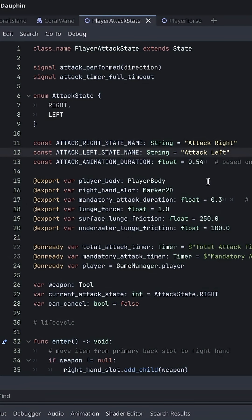Looking ahead to tonight or tomorrow morning, my next task is going to be cleaning up this player attack state. Things are working well, but a lot of attributes like the lunge force and attack animation duration are part of the attack state right now — I really want these to be associated with individual weapons, so that some weapons let you lunge further or attack faster or slower. I have to set up a foundation — probably a weapon data resource — that will allow me to create different weapons with different behaviors.